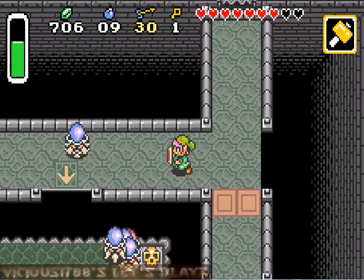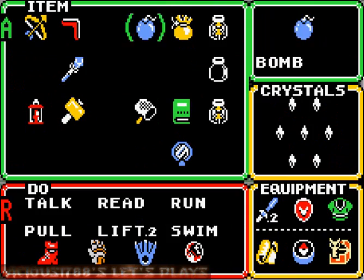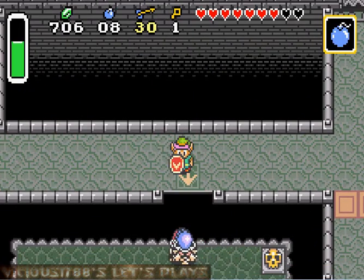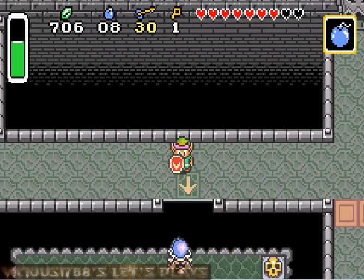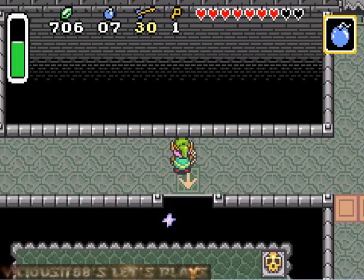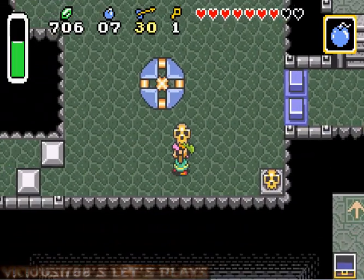Did I say you can touch me? You're not allowed to touch Link. You're not cool. Alright, quick way to get rid of those guys blocking the way — drop a bomb, blow them all off.